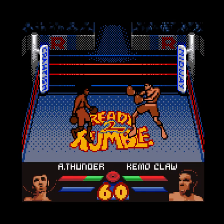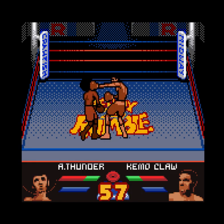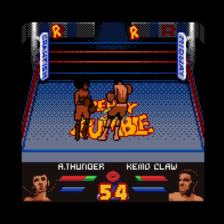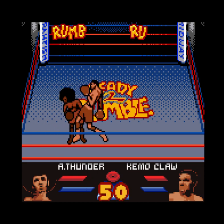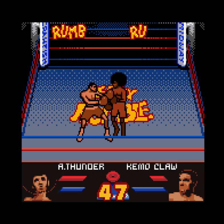Even on easy you can see it's pretty brutal. The bottom blue bar is the stamina meter — so if you button mash too fast and take a lot of hits, that blue meter goes down, and then your punches become weak, not as fast, and you simply won't be able to punch.